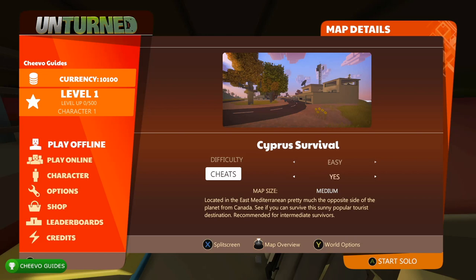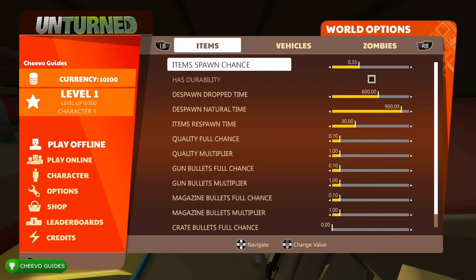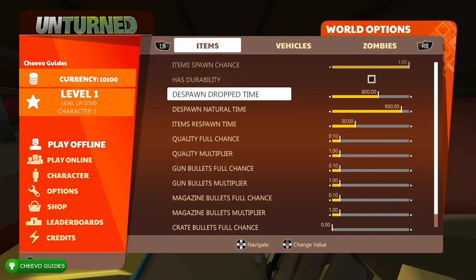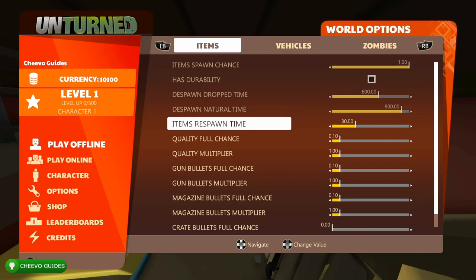This does not disable the achievements, otherwise I wouldn't be telling you about it. First and foremost, you need to be playing offline. You want to enable cheats, so make sure you change that to yes. You can adjust the world settings by pressing X to get to this screen. I don't believe you can change these settings after you create your world, so you can only adjust this before you start your offline game.